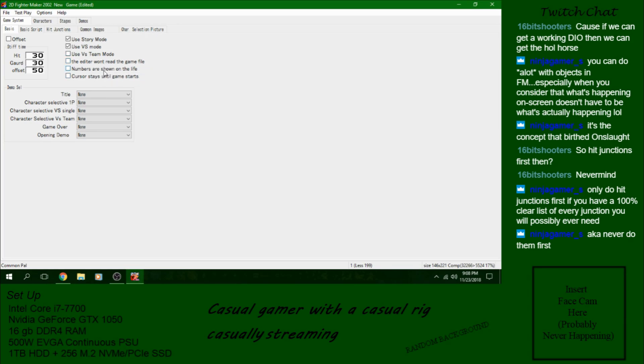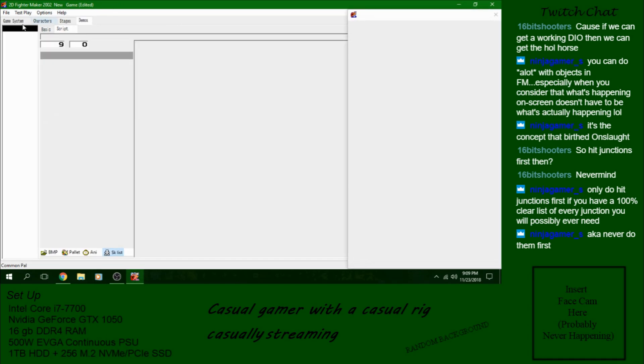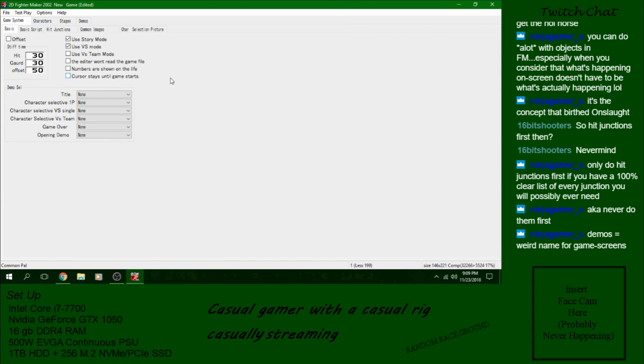Numbers are shown on life — pretty self-explanatory. Cursor stays until the game starts, again self-explanatory. The demo select works in conjunction with the demos file, which we will get to. Demos are basically where you put cut scenes, movies, whatever. There are certain tricks I use in my game that are demos that are not really demos — like I have a full opening in my game. That's basically all a demo is.